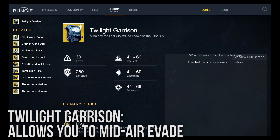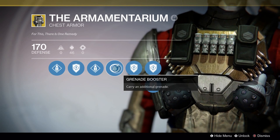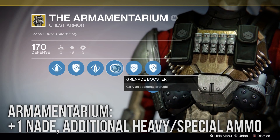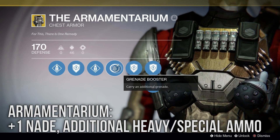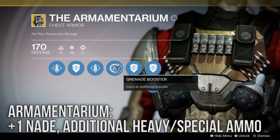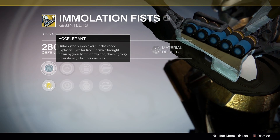Next up is the Armamentarium — a classic from year 1 — which gives you an additional grenade charge and the ability to carry more heavy ammo. Having more grenades and more heavy ammo is never not going to be a good thing, and this remains a great piece of armor.